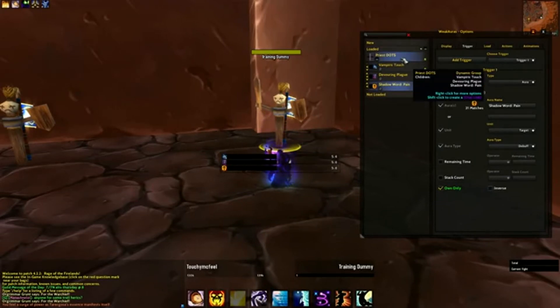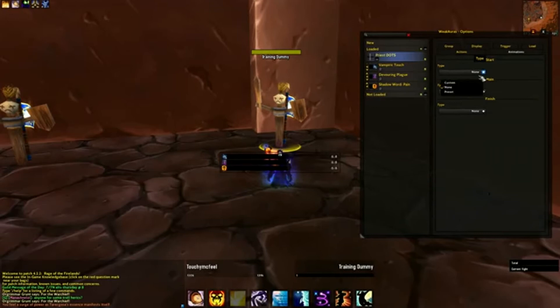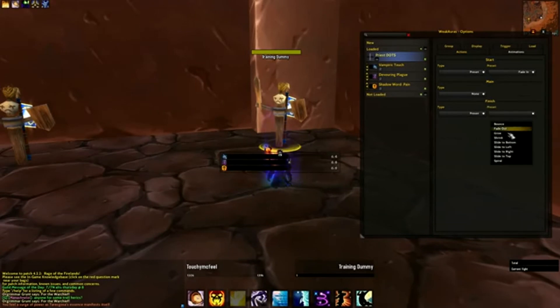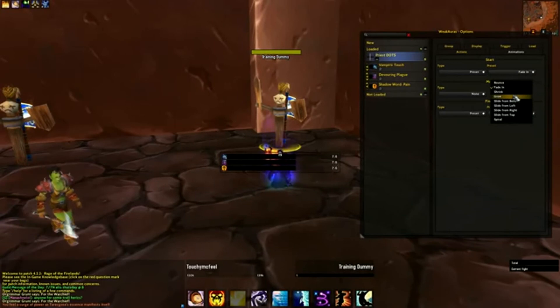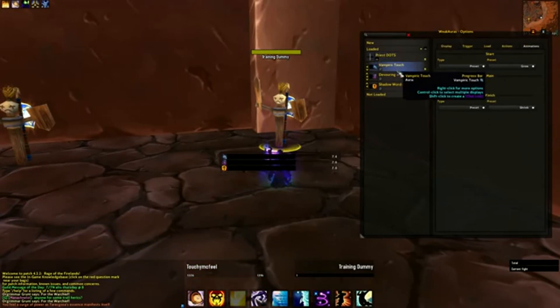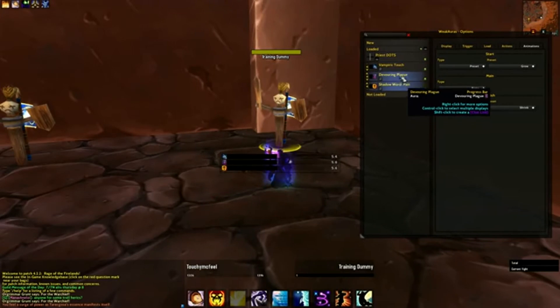And we can use the group level to set new things as well — for example, animation. We could say we want all of these to fade in when they load, and maybe grow and shrink. I like those too. So by setting them once here at the group level, it's applied to all of these auras — they'll fade in and grow.